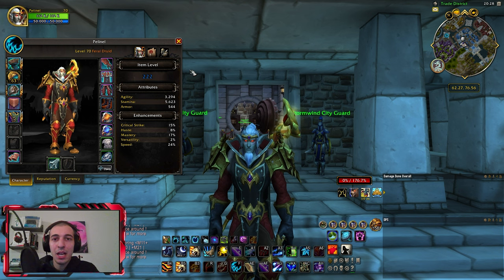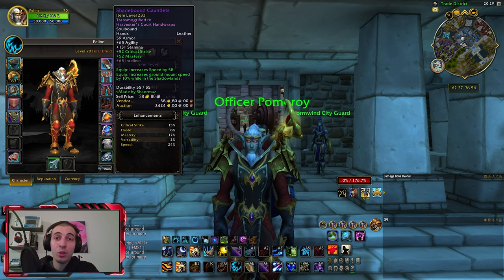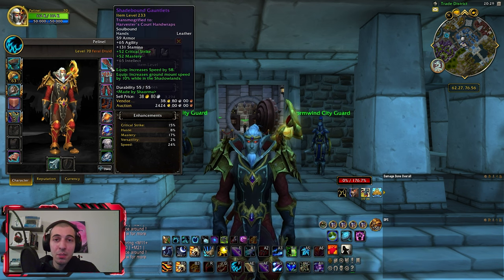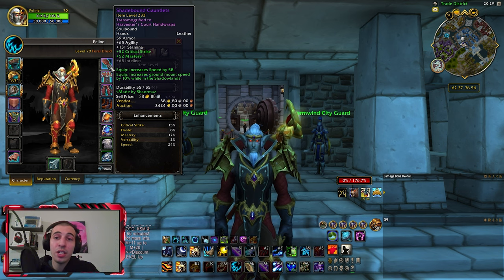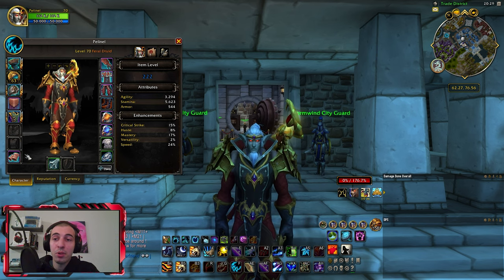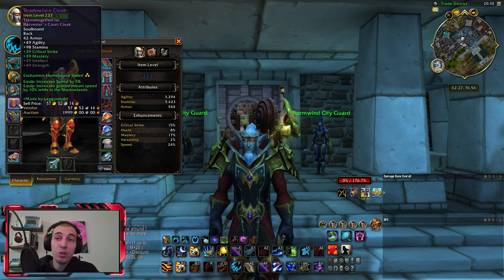Now that we've covered the Azerite gear, let's move on to the rest of the items. For your hands, waist, legs, and wrists you want the Shadebound crafted items — Shadebound Gauntlets, Shadebound Wrists, and so on. These are Shadowlands crafted items and you can choose whatever stats you want on them — Critical Strike in my case. They can also have the secondary enchantment that increases speed by 58. For the cloak you also want Critical Strike on it and the speed enchantment of 58. The item is called Shadowlands Cloak; the version I have equipped is item level 233.